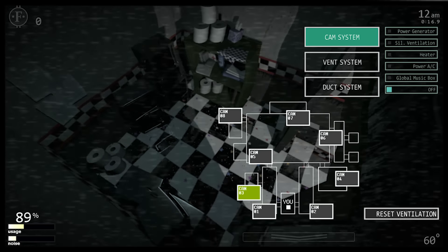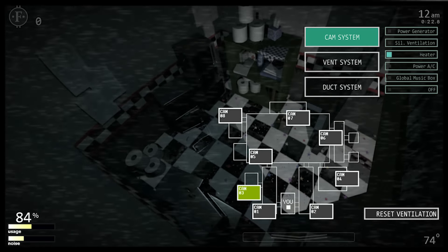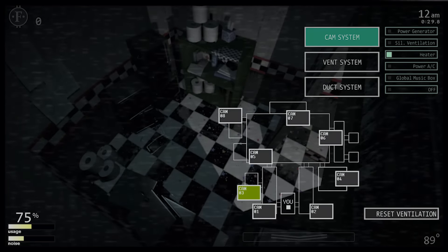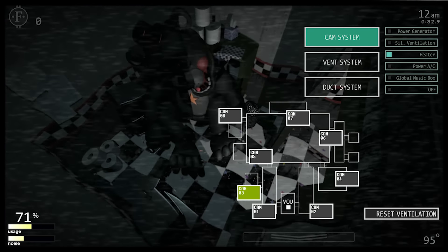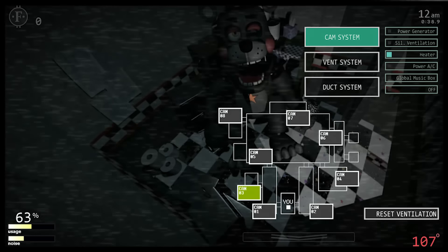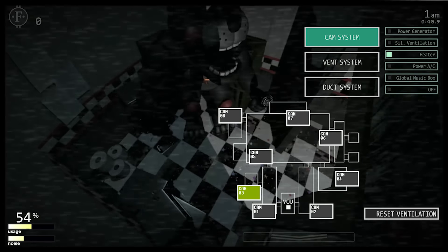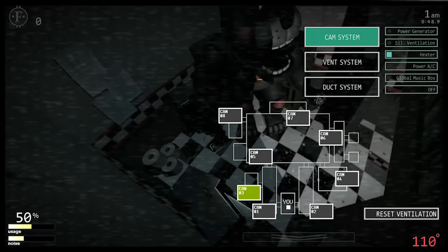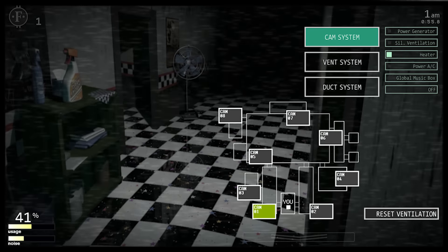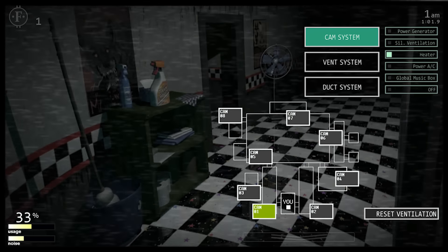I love the jump scare having the Puppet inside of it. I want to see where it spawns from — last time it was in the prize corner room. Let me turn on the heater and fan and see it spawn in. I remember it was standing in front of the doorway. Let me check camera one. There he is — currently he's to the left of the door so I can't fully see him. Ventilation is getting higher and higher, he's going to get angrier.